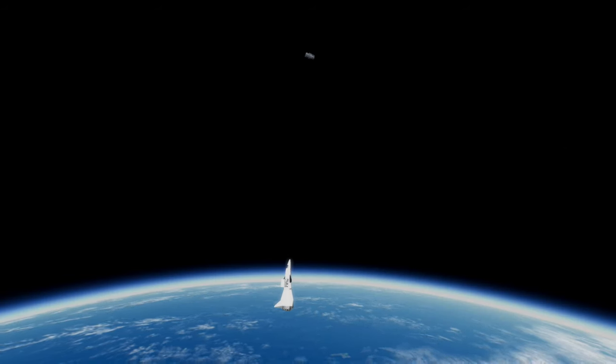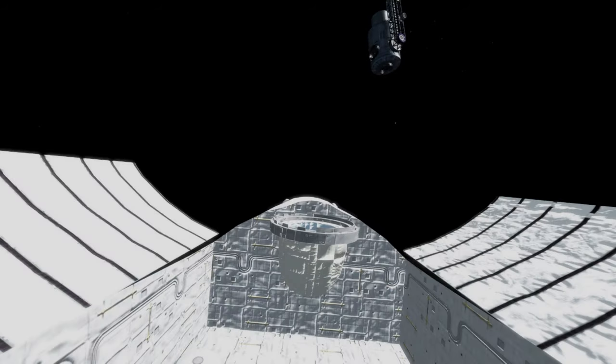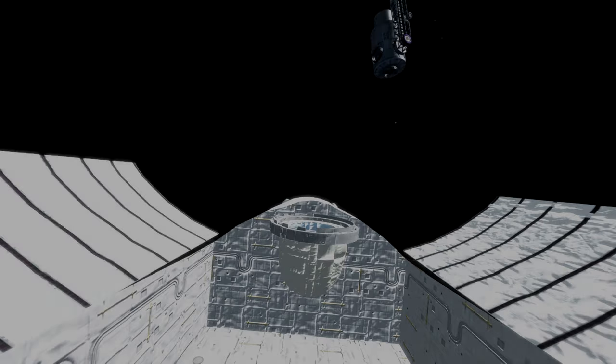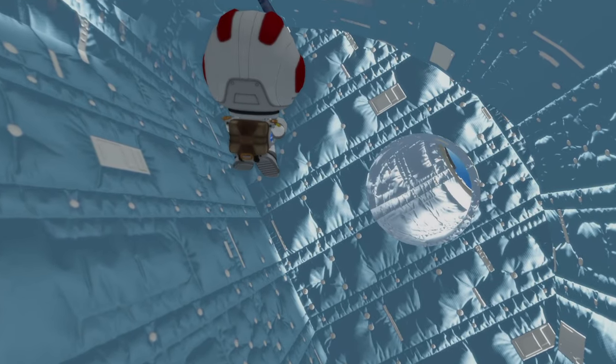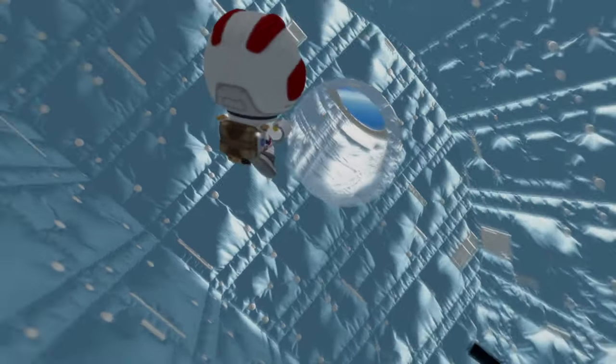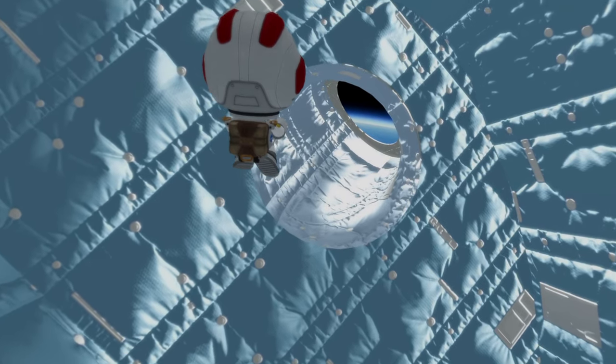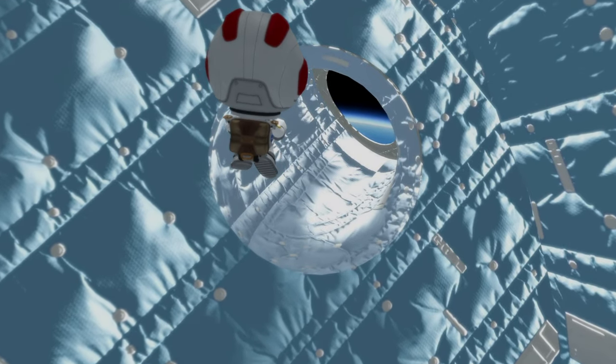We're not going to try to dock to this module — Val is just going to EVA out and do the repair. Val is using a function from the USI mod which says 'disassemble part,' so she's going to just get rid of the part. That part could then be converted into material kits in USI, but we don't have any containment for those material kits. So you can basically recycle the part with the USI mod.